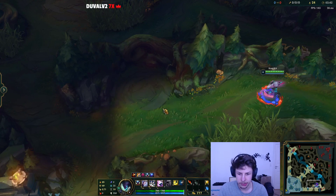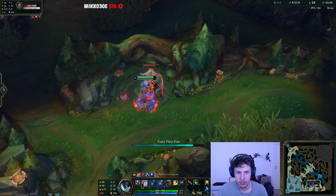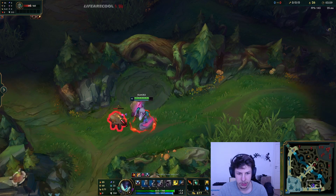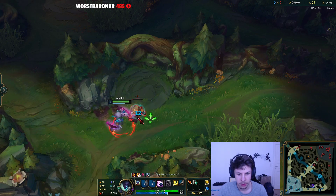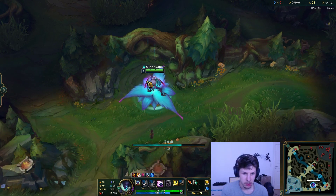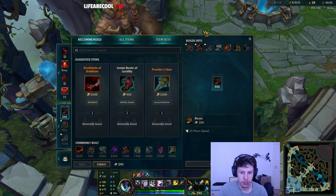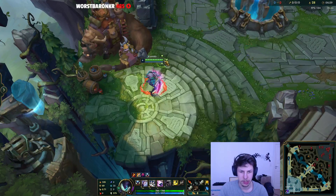The last jungle camp we have is gonna be Krugs. We'll go down here and clear this, along with the medium Krugs. Now we're basing with 960 gold. If you're playing Conqueror Kha'Zix, you will be resetting with tier 2 boots — the Cooldown boots. If you're playing Mythmaker Kha'Zix, you can go double Long Sword and tier 1 boots. Then from now on you go top to clear your top side camps because they will be spawning again.